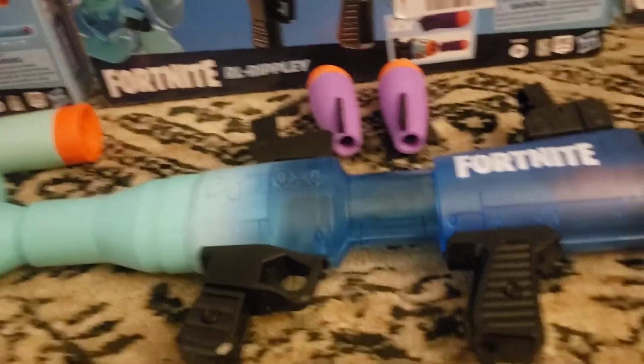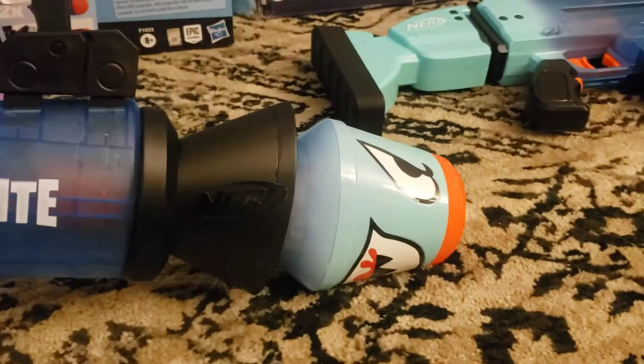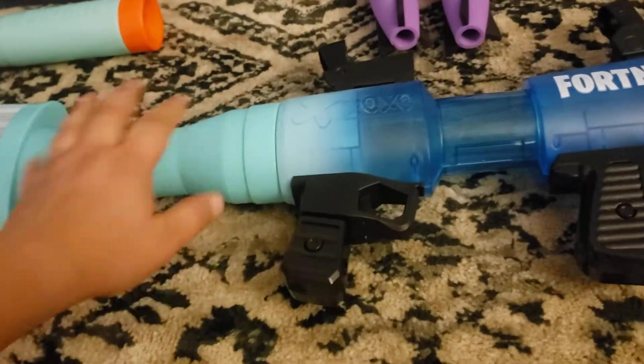For some reason the rocket launcher did not come with instructions. It comes in two pieces — this first half and then this half — and you just connect the two.